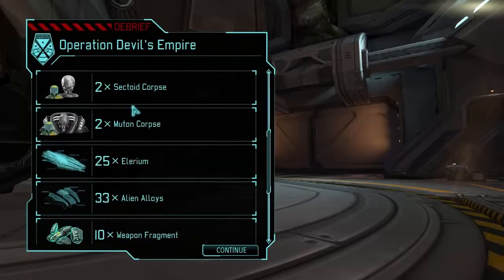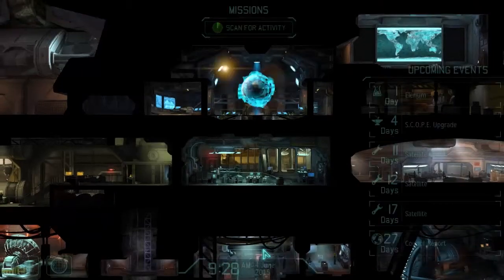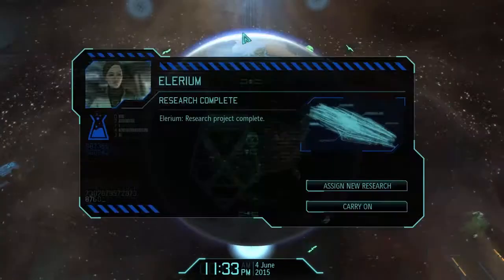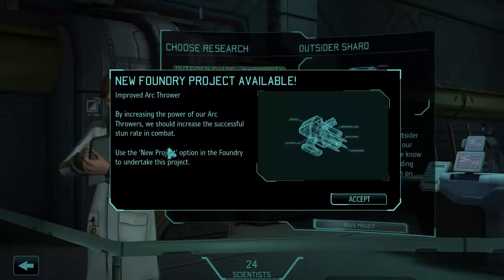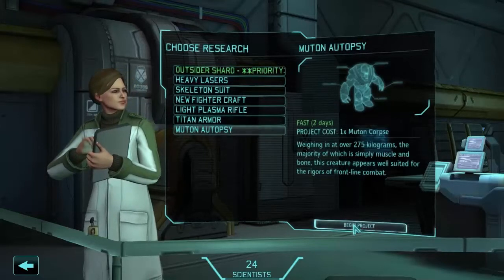Oh yes I have that one as well, that's pretty good. Corpses, flight computer which is undamaged, power source which is undamaged. If I go to mission control, scan for activity - Illyrium, assign new research. Manufacturing this element is beyond our capabilities; we can only use whatever we recover from alien craft and alien bases. Improved arc throw project available in the foundry - increasing the power of the arc throw should increase the successful stun rate in combat. Muton autopsy - 2 days, let's do that one.